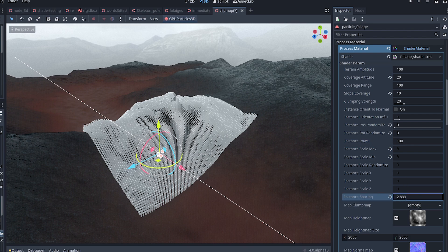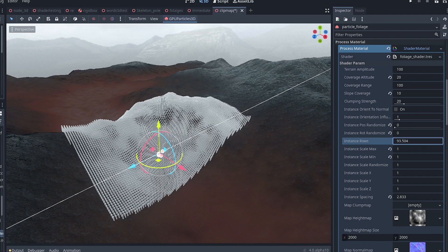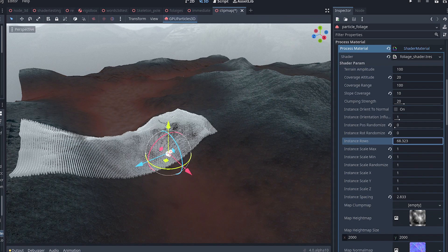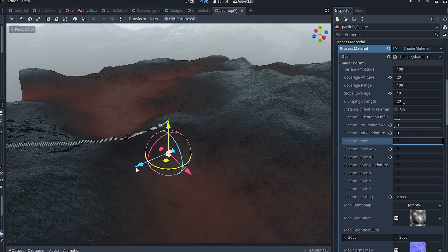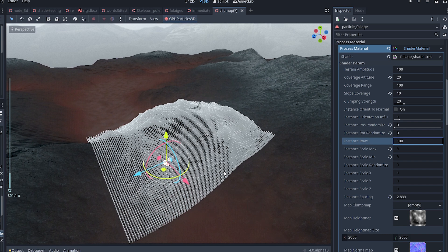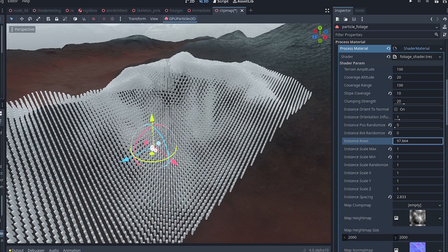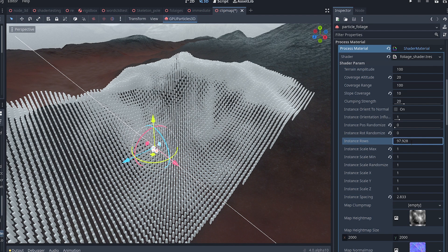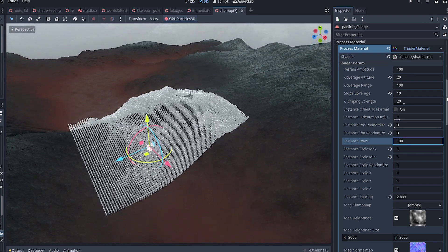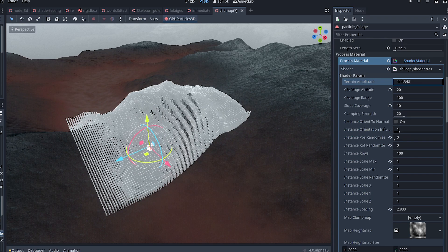If you set it to 100, you're going to get 100 rows, each with 100 particles, totaling 10,000, giving you a nice square patch. You can see what happens when I scroll the instance rows value — the square patch morphs into a rectangle. One important thing to remember is that instance rows must be an integer; if it's a float, the particles will behave erratically when you move the node around. Finally, terrain amplitude is the height value that you have in your terrain vertex shader — in my case it's 100, so I've put 100 here to make sure my foliage matches the shape of the terrain underneath.